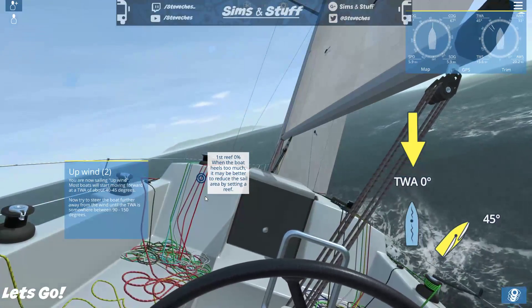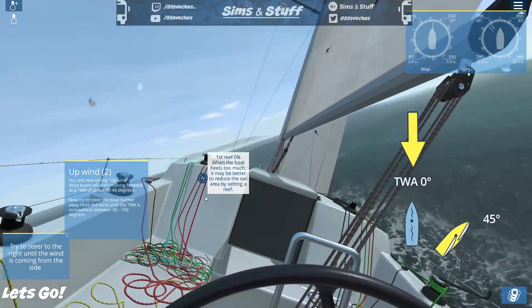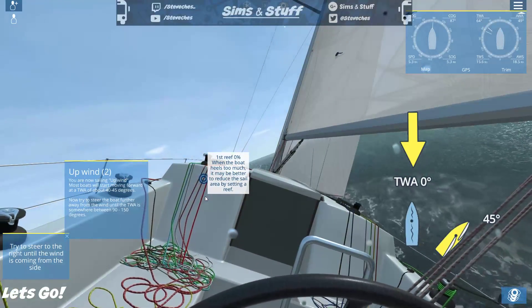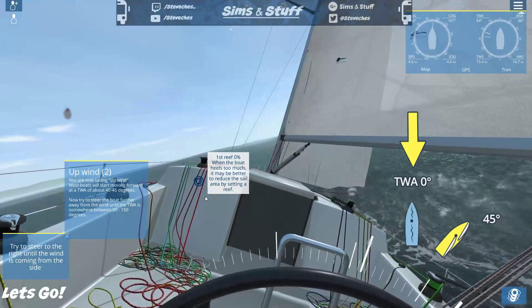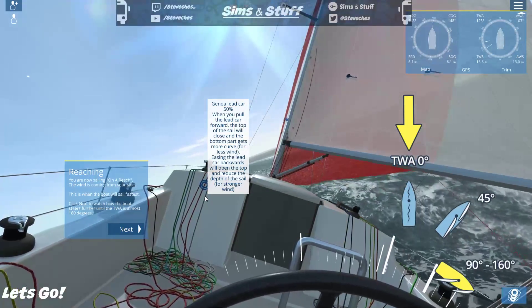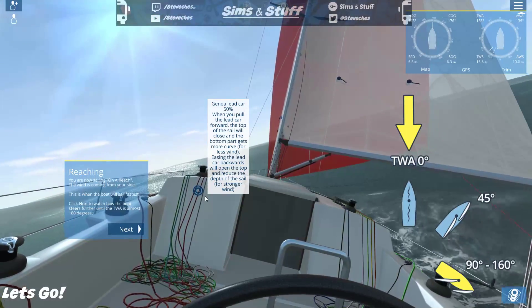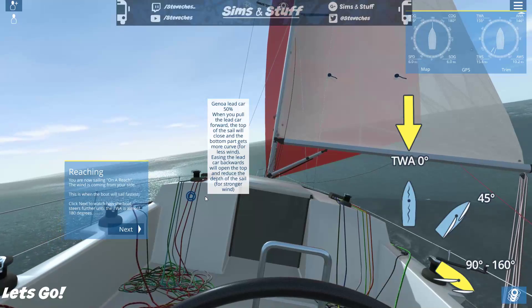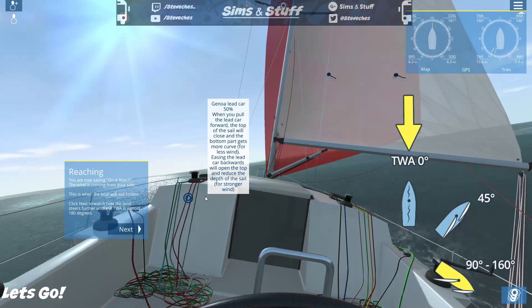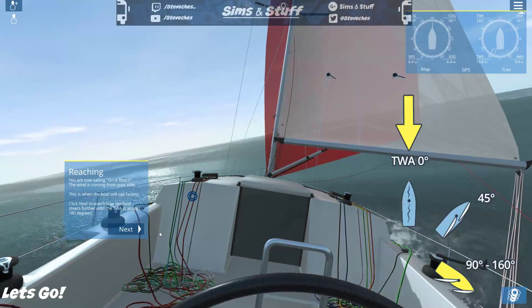'Now try and steer the boat further away from the wind using a TWA somewhere between 90 and 150 degrees.' So I keep turning — I want the wind to be behind me. 'You are now sailing on a reach; the wind is coming from your side. This is when the boat will sail fastest.' Click next to watch how the boat steers further — the TWA is almost 180 degrees.